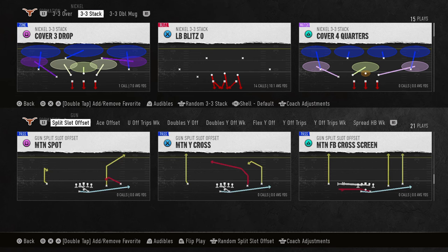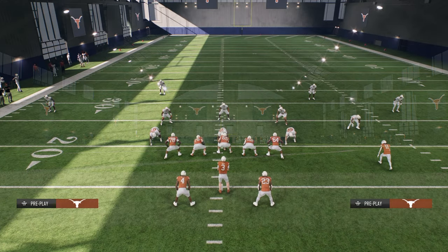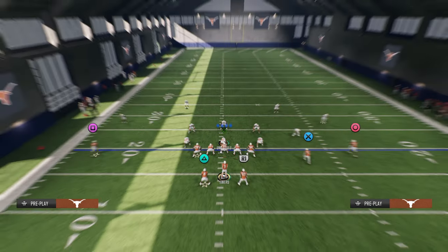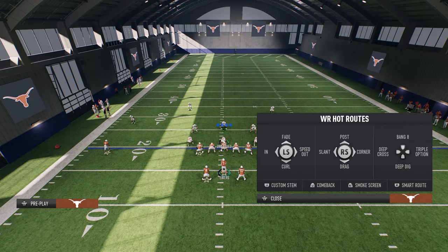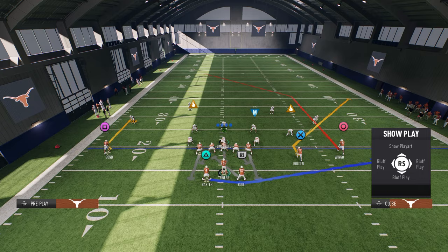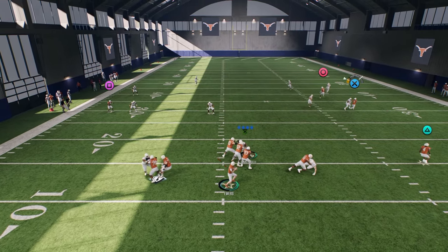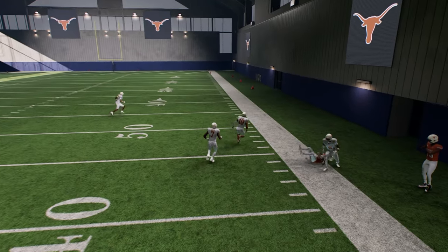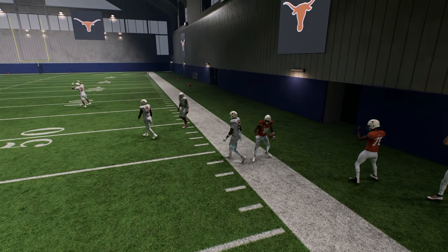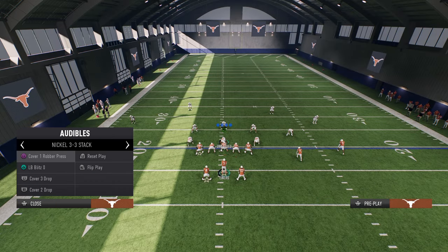The fullback cross screen is kind of cool. Motion Z Spot's kind of fun - you don't really need to call it because it's a different alignment, but what I would do is post the outside guy, stem him up quite a bit, then stem the corner all the way down. This post will act like a clear-out streak in terms of how the defense sees it, and then you can throw this corner against pretty much everything.